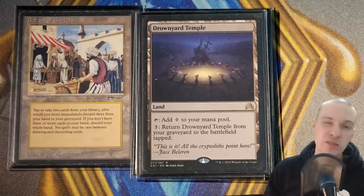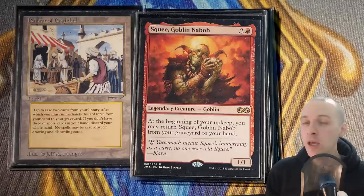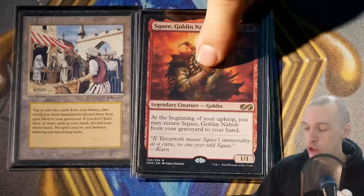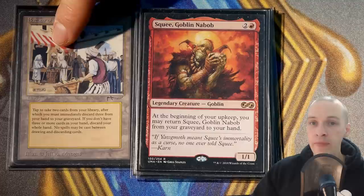I really recommend Squee, Goblin Nabob whenever you're playing Bazaar of Baghdad and have access to red — probably the best card in the entire game to rebuild hand size with Bazaar. Activate Bazaar, draw two, discard three including Squee. At the beginning of your upkeep, return Squee back to your hand, rebuilding your hand size. You're sculpting your hand, discarding Squee for new cards and regaining it over and over. This basically becomes draw two, discard two — now we're not losing our hand size anymore.